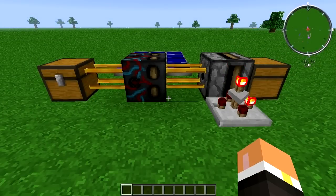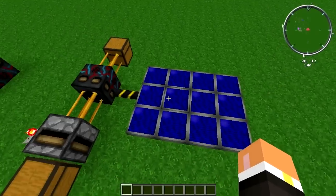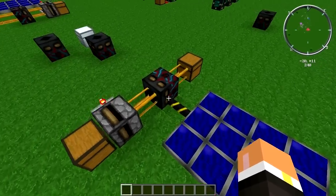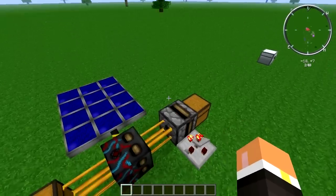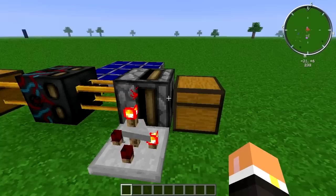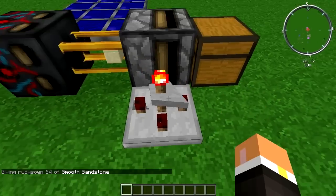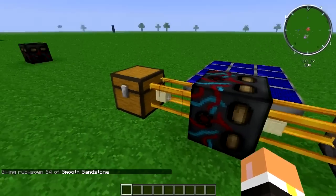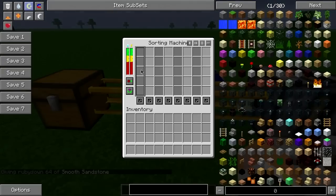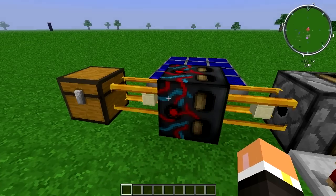Powering the sorting machine is quite easy. For example, I just have a regular old bluetricity solar panel array coming into it. And then what I have hooked up here is a transposer hooked up to a chest. So anytime I would put items into here, the transposer with the sequencer would automatically suck them out and they'll go straight through here. I don't have any sorting rules set up on here, so it's not getting colored or anything — it's just being a pass-through.